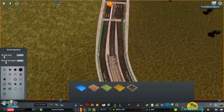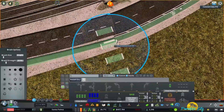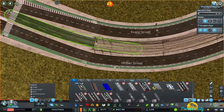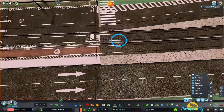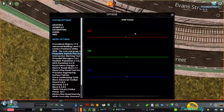I also continued the bike path obviously so it looks continuous. Here you can see me messing around with the color of the pavement using the Ploppable Asphalt mod, which allows you to change the color of the ploppable asphalt.